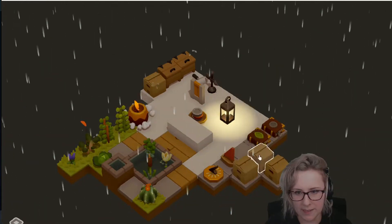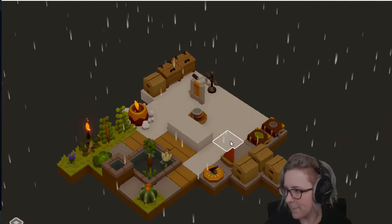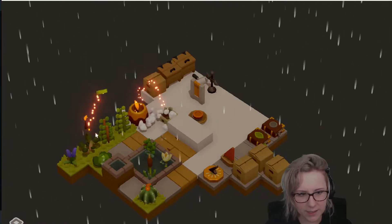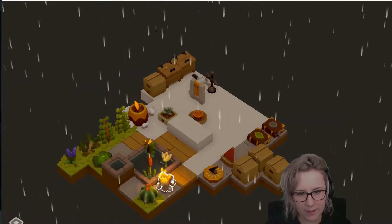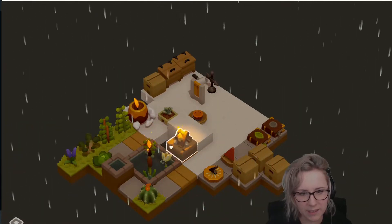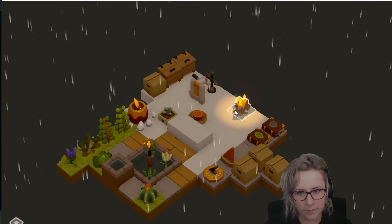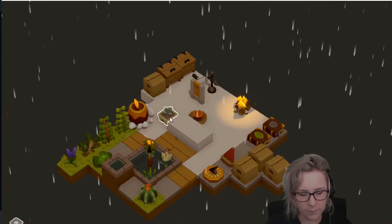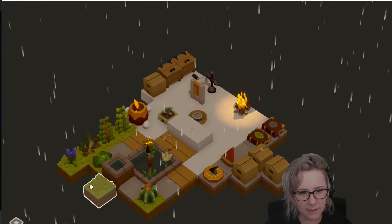I don't remember which box has the lanterns now — this one. Hi Dr. Mumbles — this is Gotcha Garden. A little campfire, that's cute — I like the lighting. Yes, another green piece!